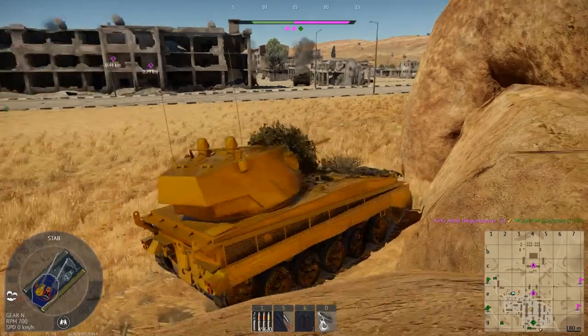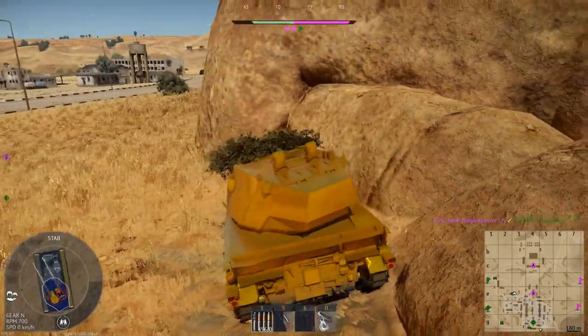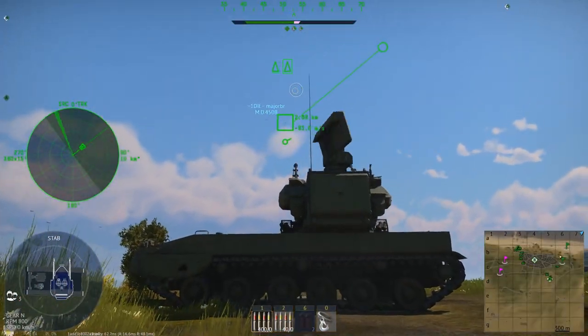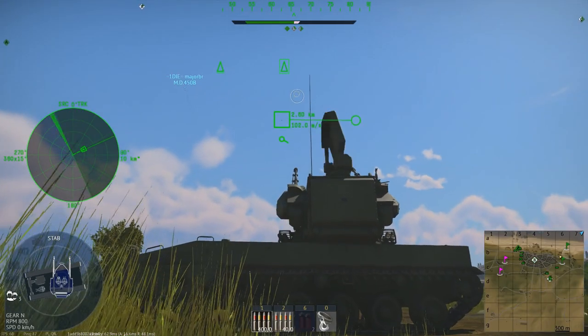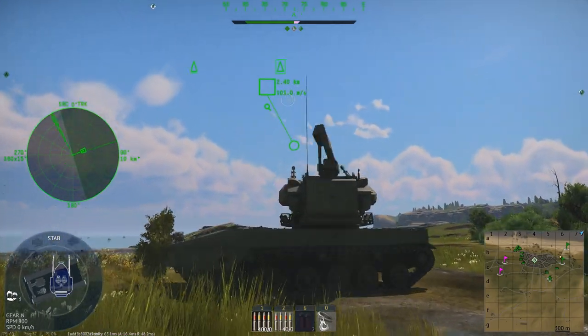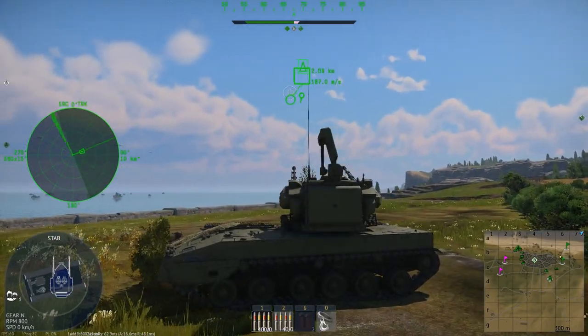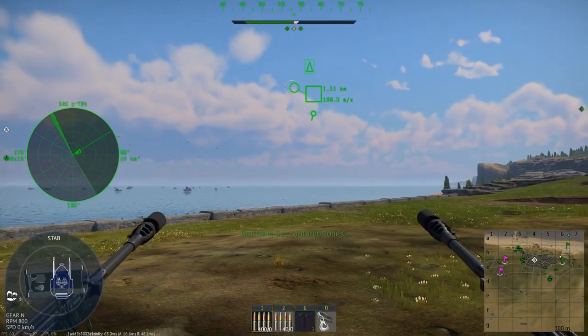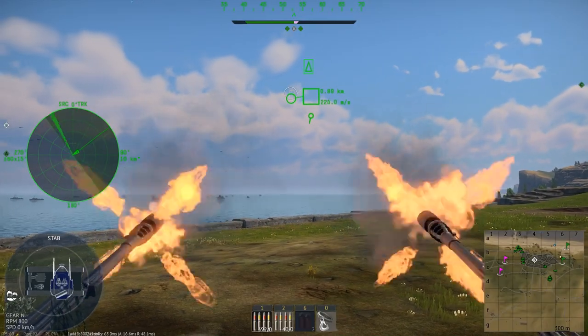That's pretty much all the classes in War Thunder ground vehicles. For a tier list: number one would be light tanks, number two mediums, number three SPAAs, number four heavies, and number five — a very low five — tank destroyers.